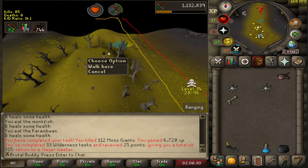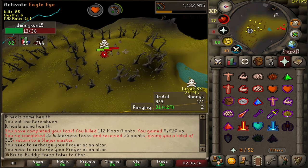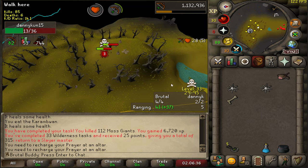Let's get back to the bank and get a new task from Cristilla. There's one guy I can actually hit — let's go for him. Let's get some chins.